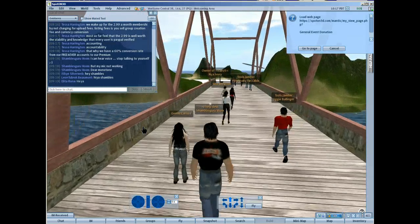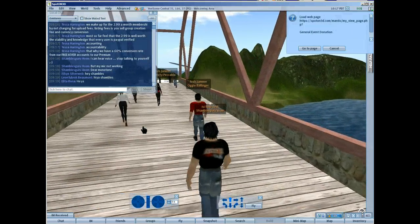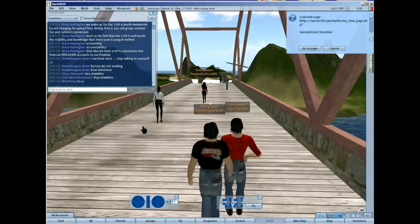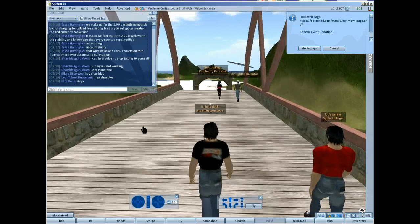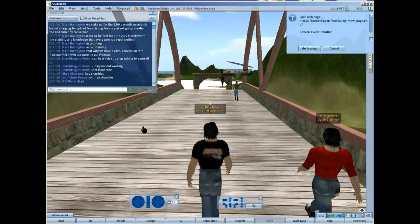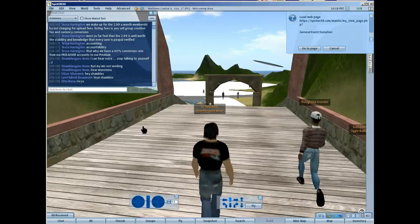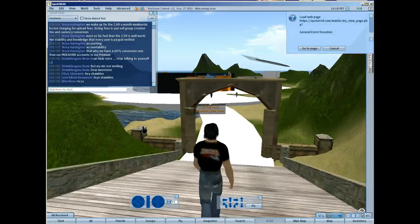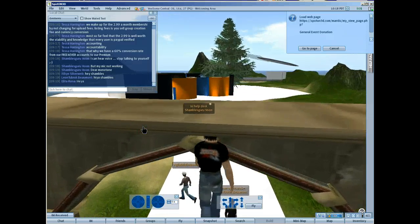This is working across SIMs, which is basically two land masses on different computers normally. This happens in Second Life as well — things sometimes go weird. But this is encouraging so far. There's a little bit of lag there, a bit of a jump back. Sometimes what happens is when you take your fingers off the cursor keys, you just keep walking.